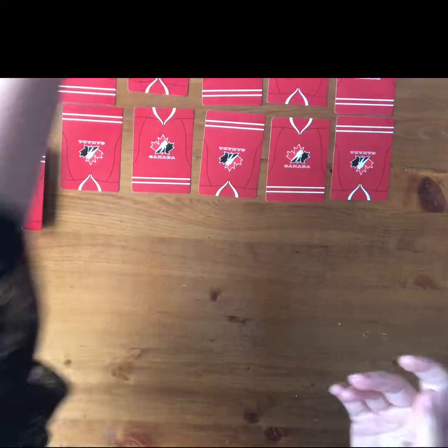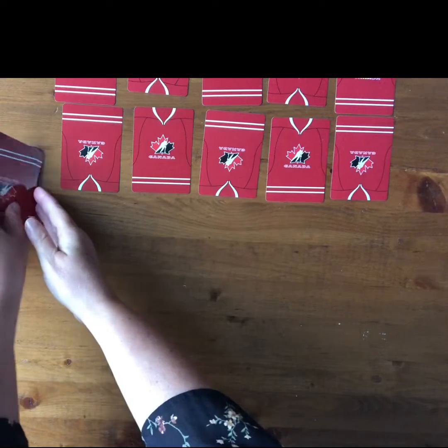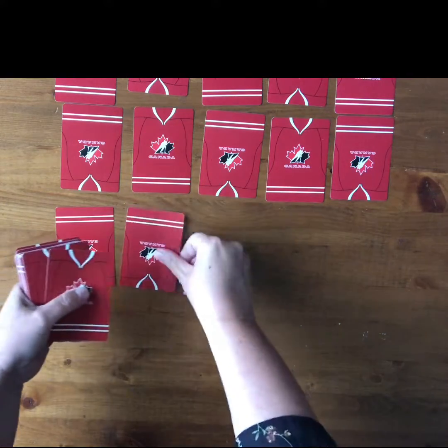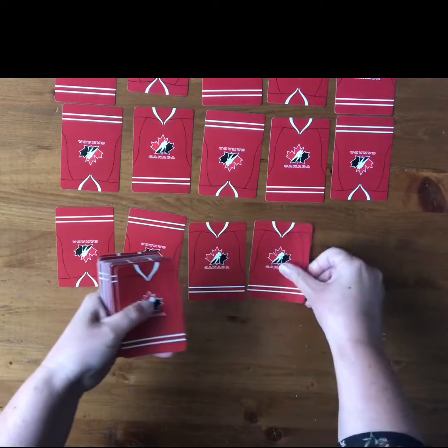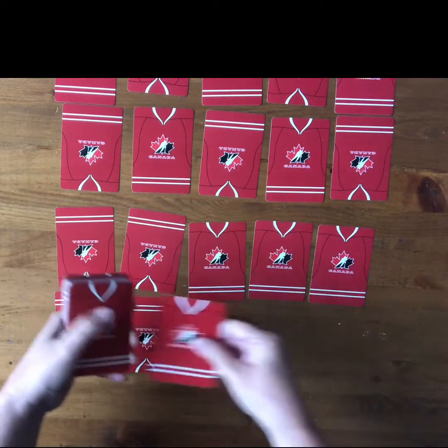Today I'm playing Garbage with a partner. Here's my partner over here and we've already dealt out their cards. Each player gets ten cards and you put them in front of you, organized like a ten frame — five in the first row and five in the second row.